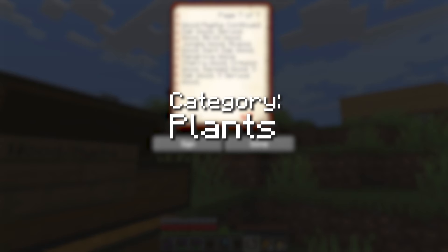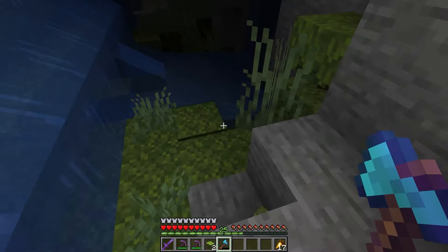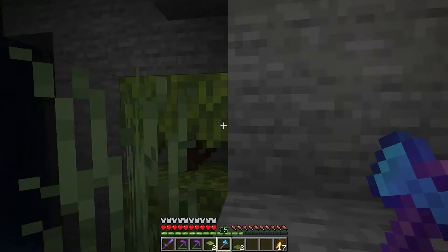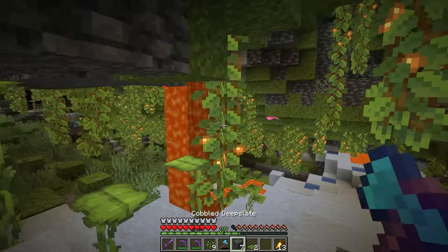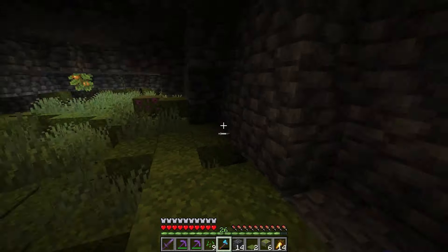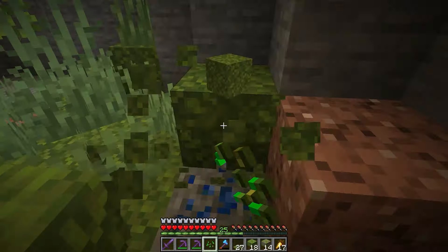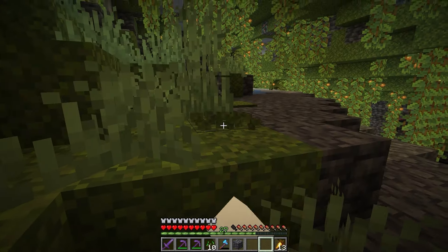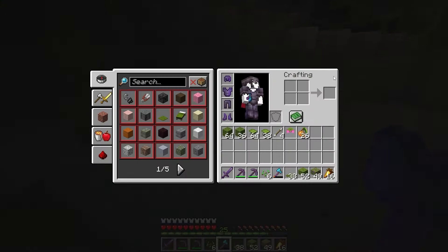I physically cannot show you all of it, so here are some that might prove difficult: spore blossoms, hanging roots, pitcher plants, and torch flowers. First up, I decided to head to a lush cave, mainly to get both the flowering and normal azalea, and just scrounge whatever other blocks I could find — like moss, moss carpets, drip leaves, and glow berries.